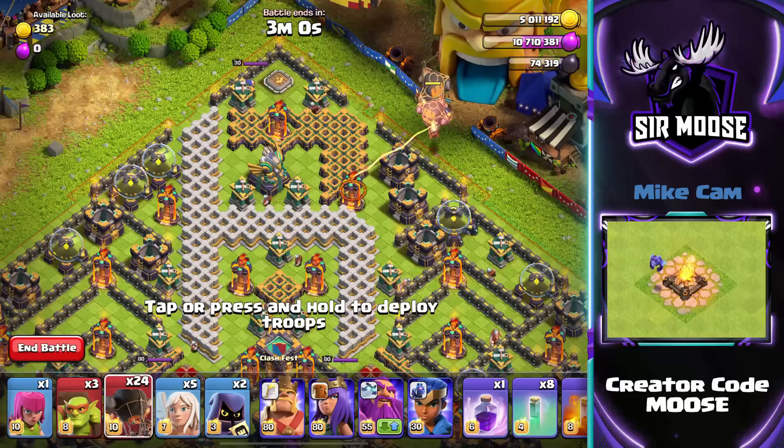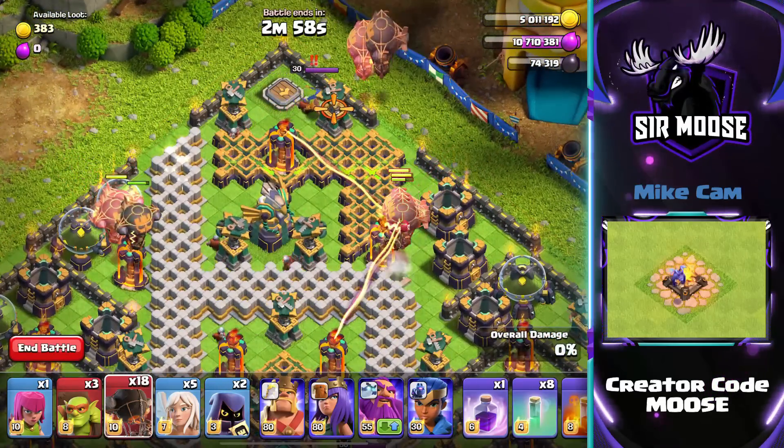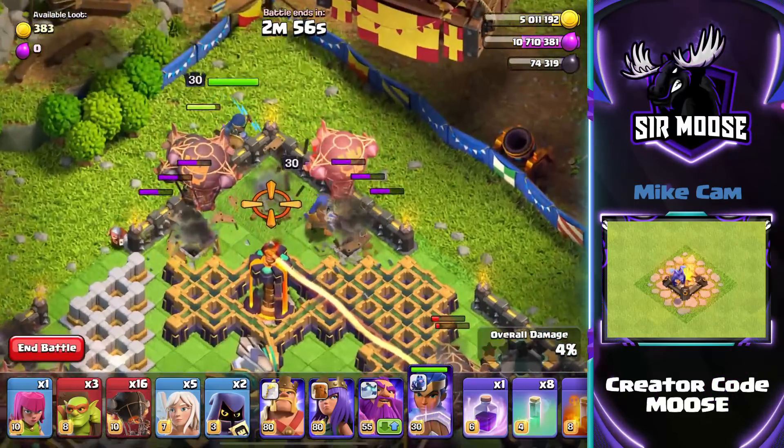First of all, 3 rocket balloons on the right and on the left to take out those single target infernos. Then at the very top, 2 on the right and 2 on the left to take out those builder huts.